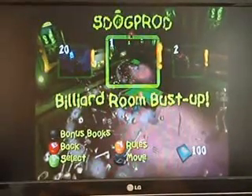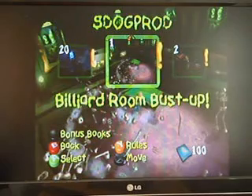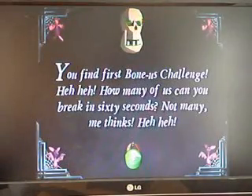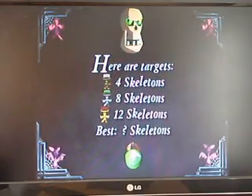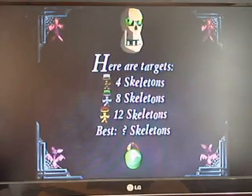Hey, this is Stephen from Shaggy Web Productions and I'm starting with the first of the 20 challenges in Gramboyal Ghoulies. The first one is called Billiard Rimbusta. I have to break as many skeletons as I can in 60 seconds. Four skeletons for bronze, eight skeletons for silver, twelve skeletons for gold.